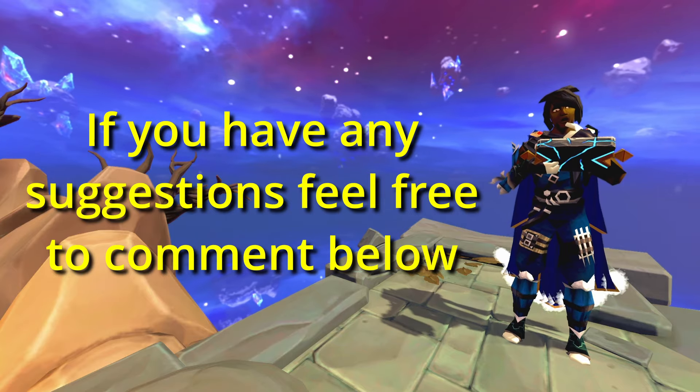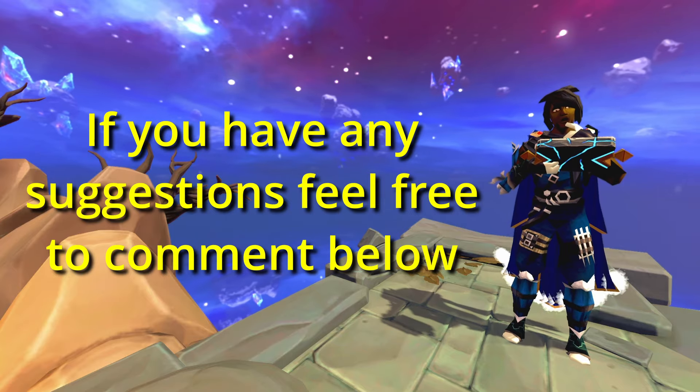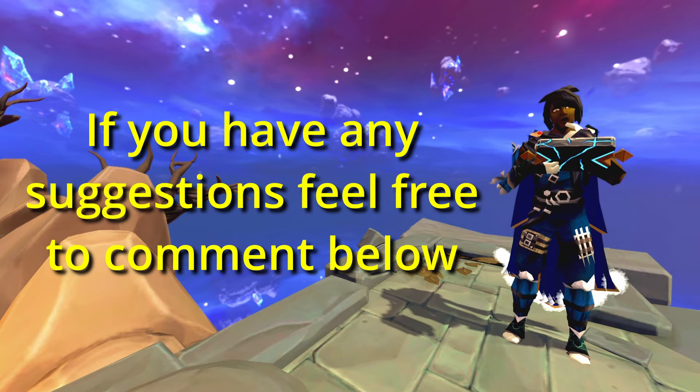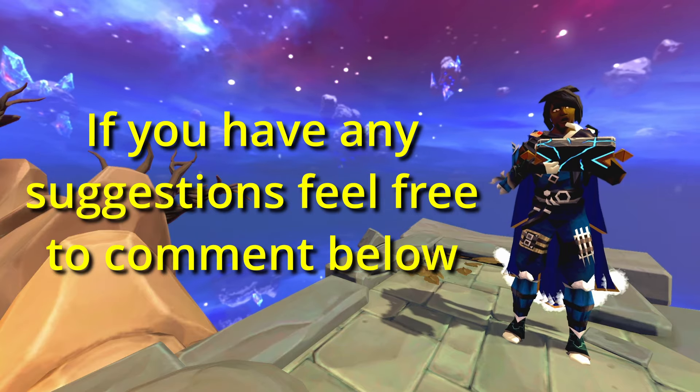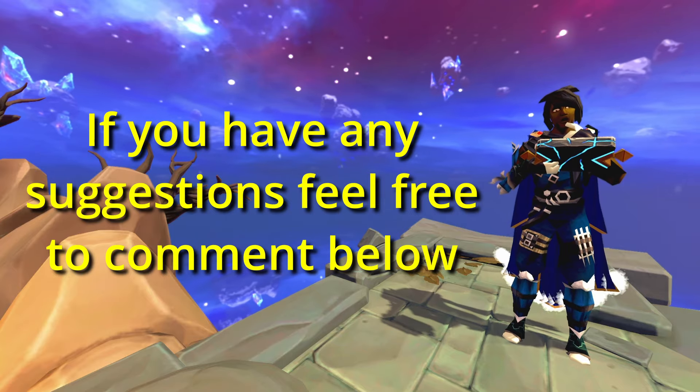Nonetheless, Basilisks offer a decent drop table for mid-levels. Herbs are very good for Ironmen. They drop a lot of salvages, so alching them adds a very nice chunk of money too.